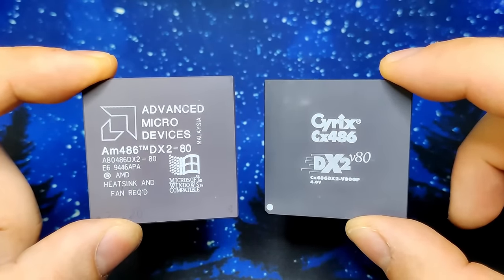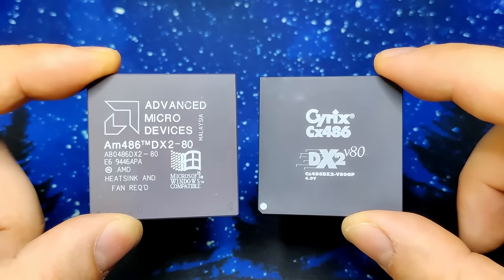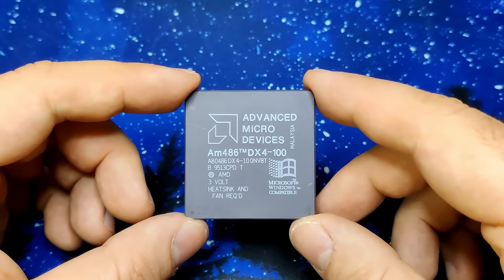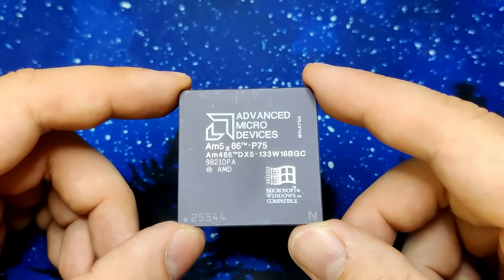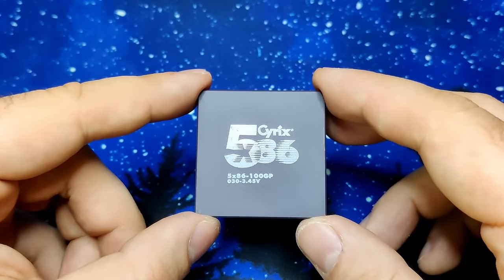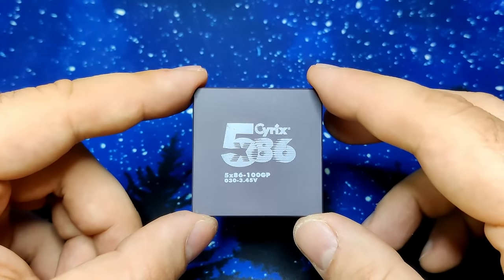There will be a Cyrix as well as an AMD DX2-80, both running at a bus frequency of 40MHz with a multiplier of 2. Then there will be two AMD DX4 CPUs clocked at 100MHz — one with 8KB and the other with 16KB of level 1 cache — to serve as comparable competitors to the Intel DX4-100. Finally, some of you requested to clock the Cyrix 5x86 at 100MHz, this time with a bus frequency of 50MHz and a multiplier of 2.